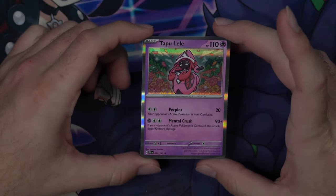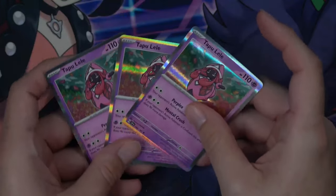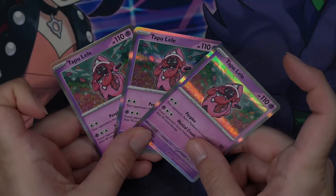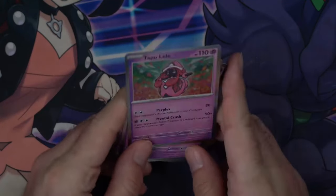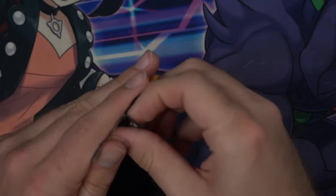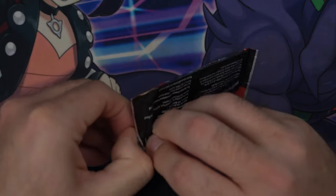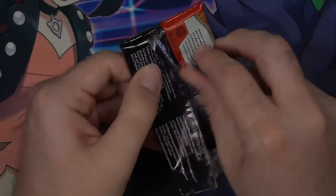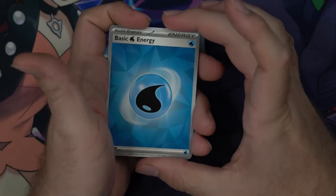I swear if I see more Hollow Tapu Leles I'm gonna lose it. Fourth wall being broken — I literally just opened that ETB five minutes ago and pulled two Tapu Leles in a row. I'm gonna stop complaining. Pack number two — please, anything but a Hollow Tapu Lele.